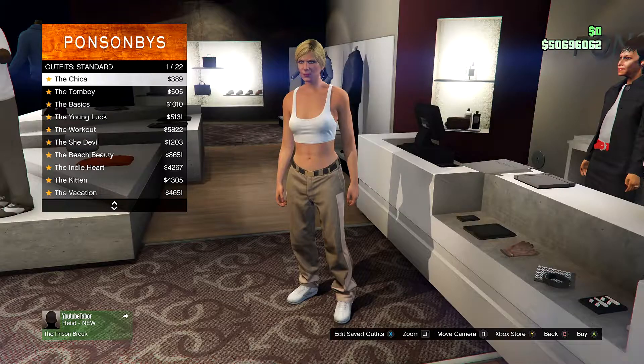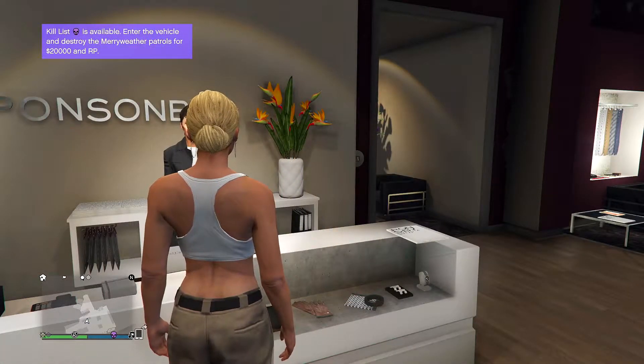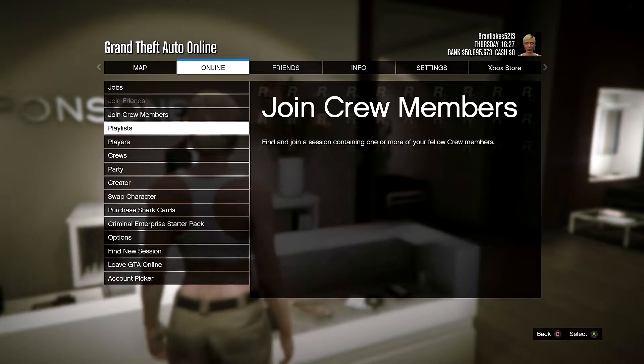Once you've done that outfit, go to save it and call it Pinktron Two in slot three. Once you've saved your second outfit, go to standard outfits and get the Chica outfit. From here, click the start menu, go to online and click Creator.